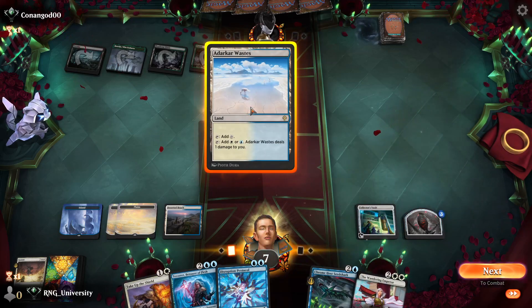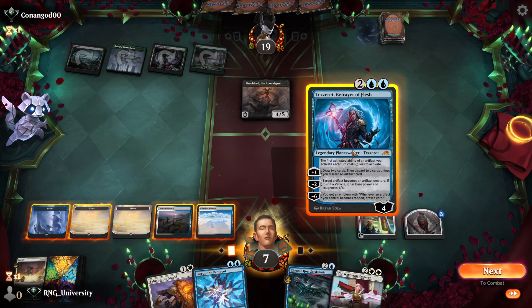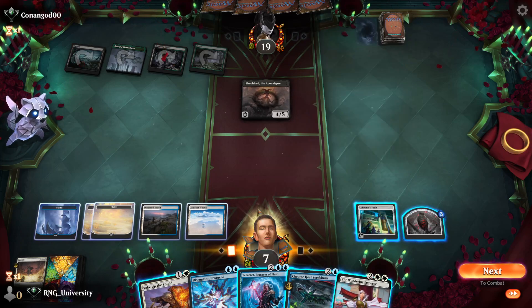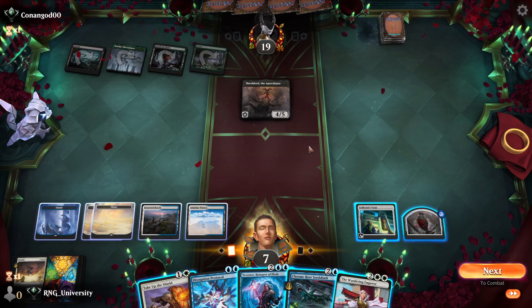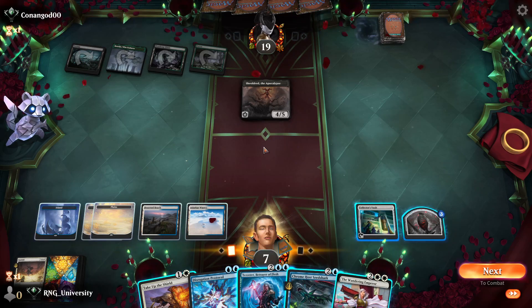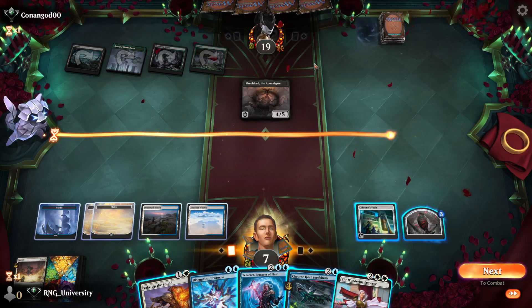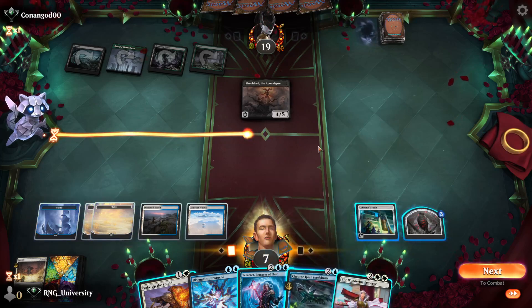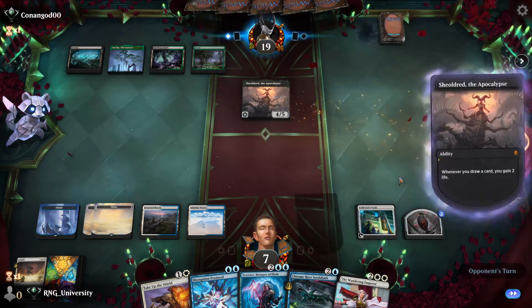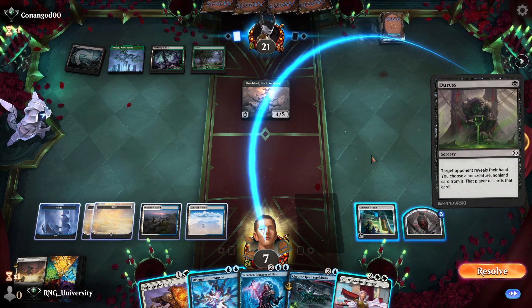You can attack with the Sheoldred though. If I play a Tezzeret, you kind of will have to attack with the Sheoldred. If I draw a card, go down to five? That's scary. If I play a Tezzeret, I'll have one extra mana. I'll get a treasure token, these will be tapped, I'll have two mana — which cannot cast a Disruption Protocol on whatever he plays. If I don't play Tezzeret, I can use Disruption Protocol on whatever he plays. Fine. The question is what if he doesn't play anything. He's going to Duress me — Jesus Christ almighty. That is not great. What would he discard, though — my Emperor? Probably my Emperor.